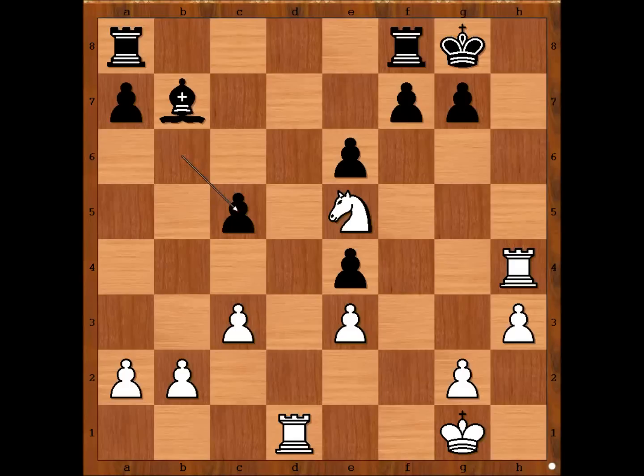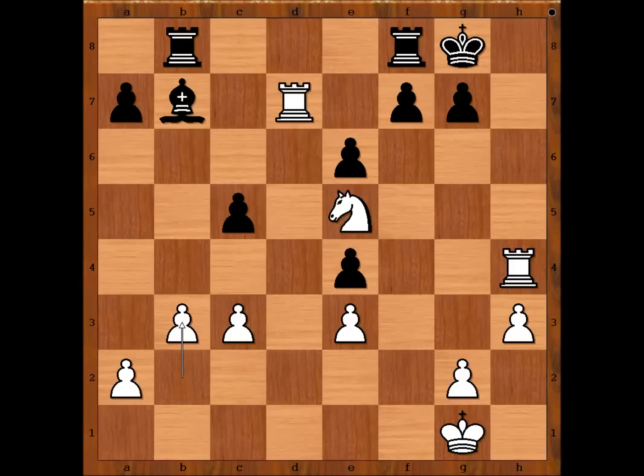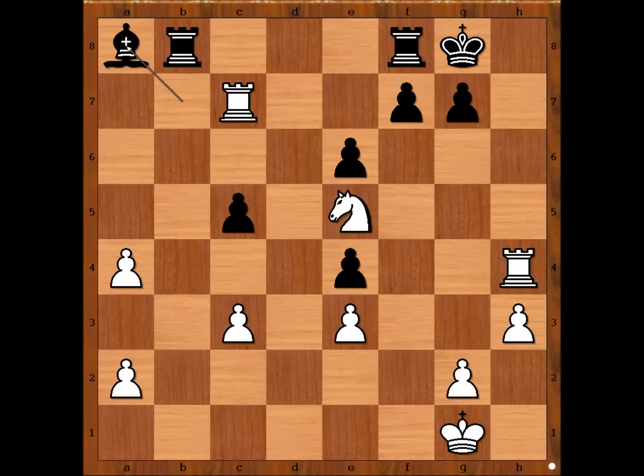Who is better? White is better. White has a better pawn structure, plus rook to d7 was played — invasion on the 7th rank. Material is equal, but white has a winning position. The threat is now rook takes bishop. Rook from a to b8, defending. B3, a5, rook to c7, threatening rook takes pawn. White has a passed pawn on c5. A4, b takes on a4, bishop to a8. White to move.